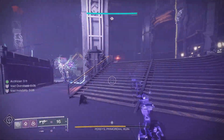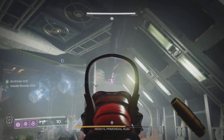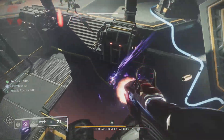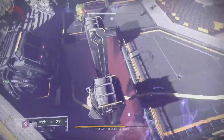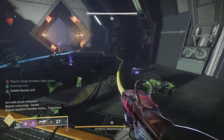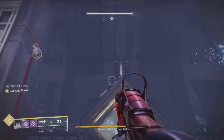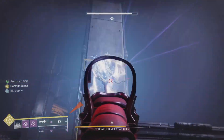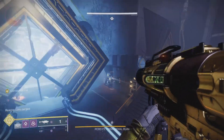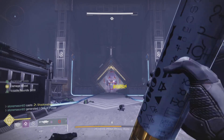I've seen people solo this in two or three phases. Arc or Solar Warlocks apparently get what seems like a bug — a 95% damage buff in Well of Radiance against Percy's specifically. It's not anywhere else in the game or this dungeon, just Percy's. The Warlock who cast the well gets 95% while allies standing in the well just get the standard 25%. If you want to do this as optimally as possible before they fix it, you'd just do it on Solar Warlock — but I didn't want to do that.